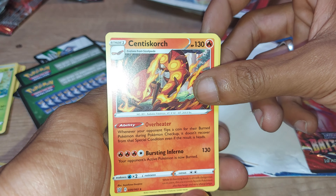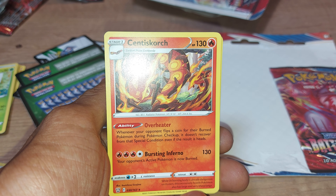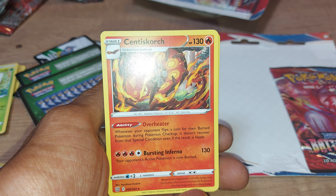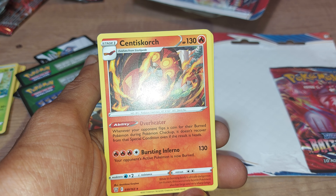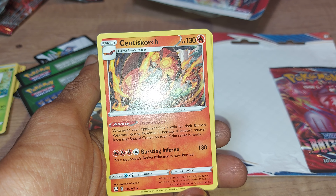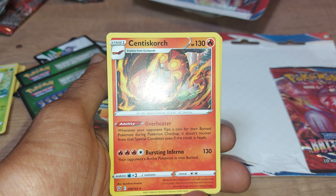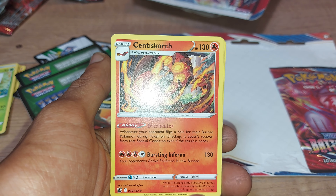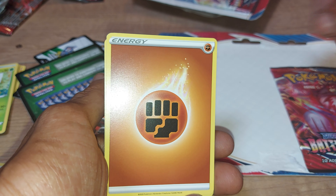Next up we have Centiskorch with 130 health points, a fire type Pokémon with an ability called Overheater: whenever your Pokémon flips a coin for their burned condition during Pokémon checkup, it doesn't recover from the special condition even if the result is heads. It also has a move of Bursting Inferno — that's actually quite a good card to have.